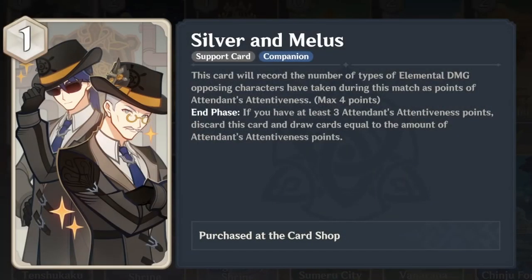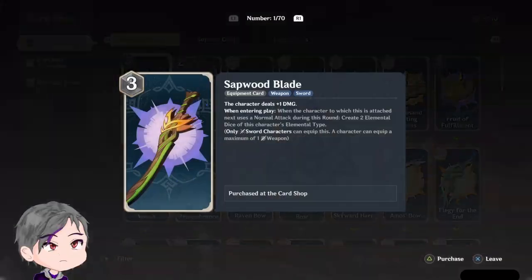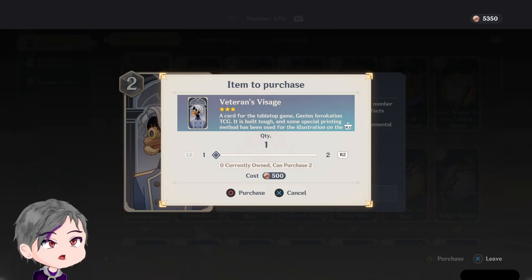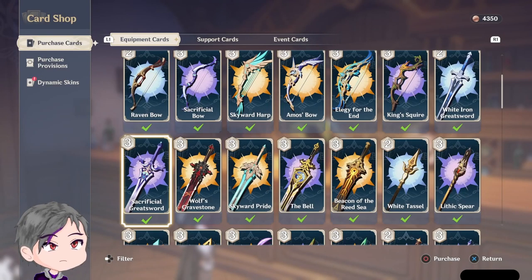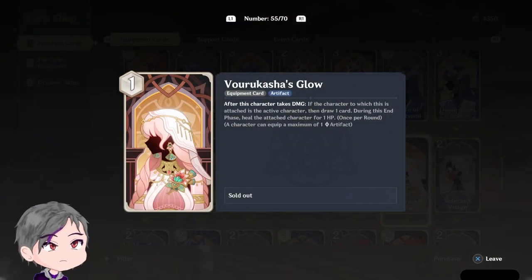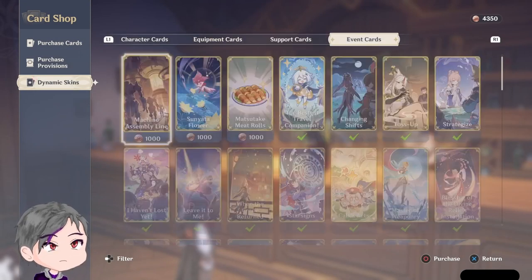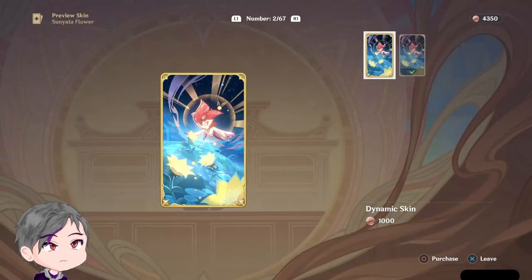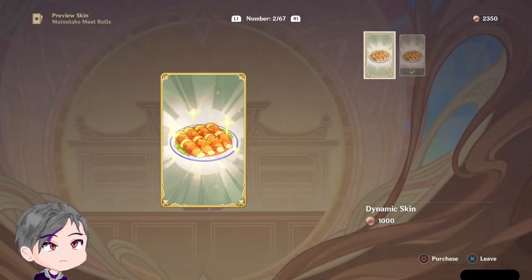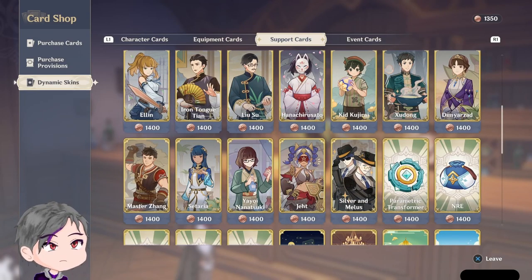Elemental damage — that's interesting. A lot of interesting cards, though tough to understand at this point. This one sounds broken, like an upgraded globe card. I need Malus and Silver but I don't have enough, never mind.